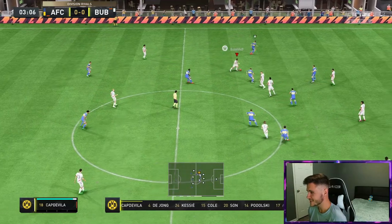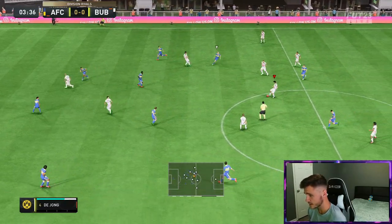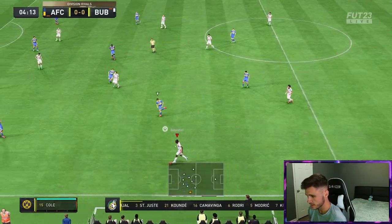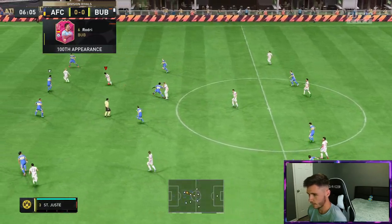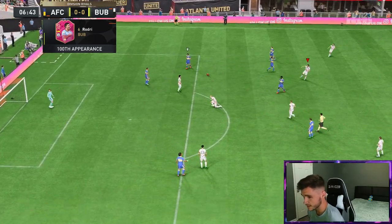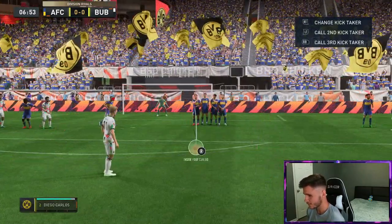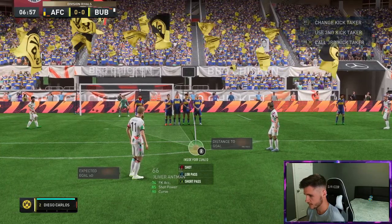Here we are jumping into game number one using the footies Ant-Man card. To be completely honest, it's really easy to complete — it's six wins of squad battles, division rivals, or Foot Champions. We did lose possession right there but we do get the free kick. I kind of want to give it to him — he only has 74 free kick accuracy, which isn't great, but let's see if we can put this in the back of the net.